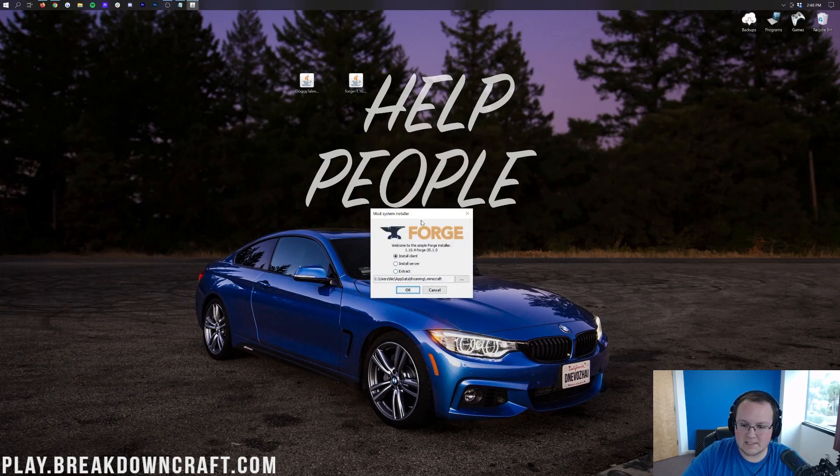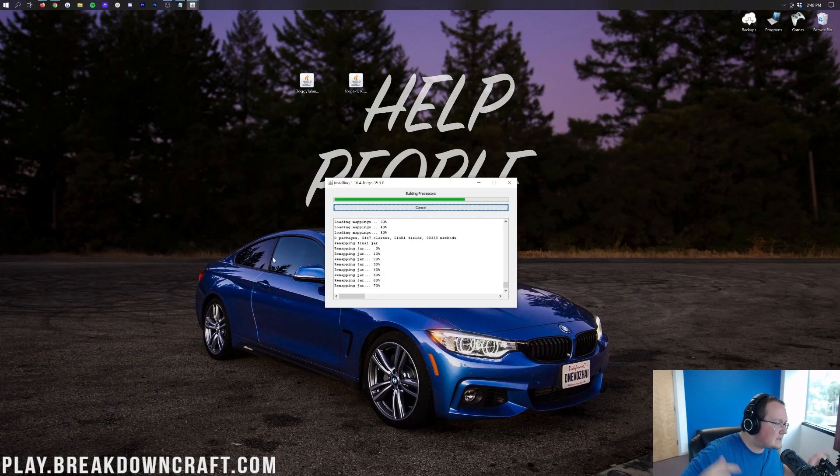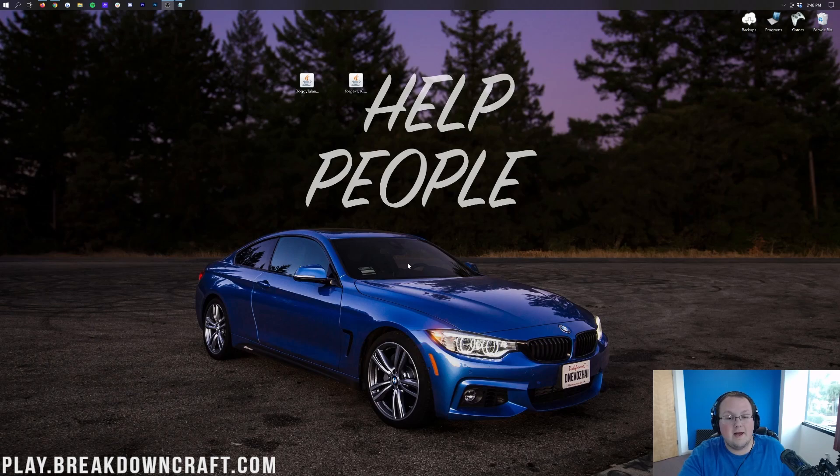It's then going to open up the ModSystem Installer for Forge, where we want to click on Install Client and click OK. Now it's going to install Forge and do everything that it needs to do to get Forge added into Minecraft. Once it says it successfully installed Client Profile Forge from 1.16.4, go ahead and click OK and close out of that. Now we can delete Forge from our desktop.